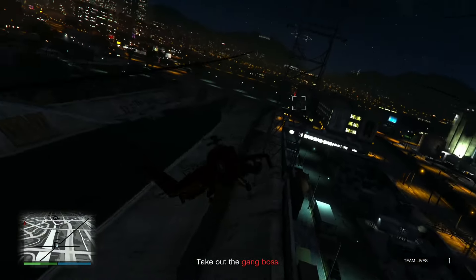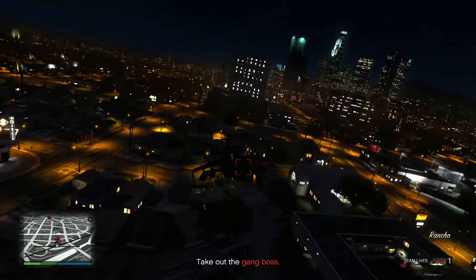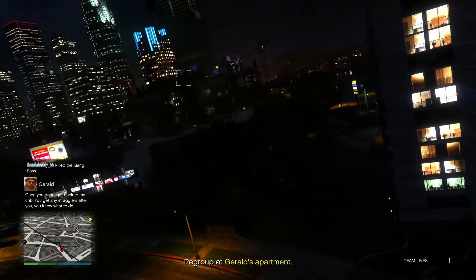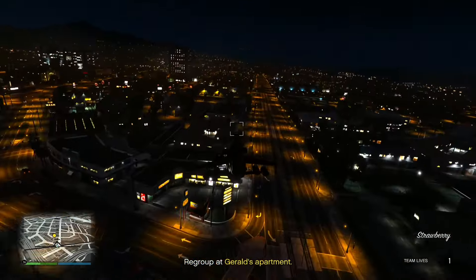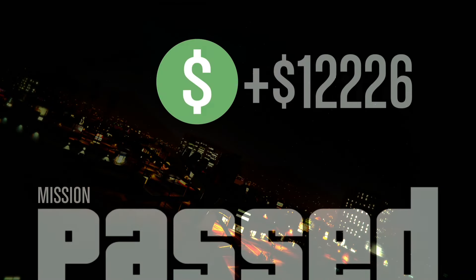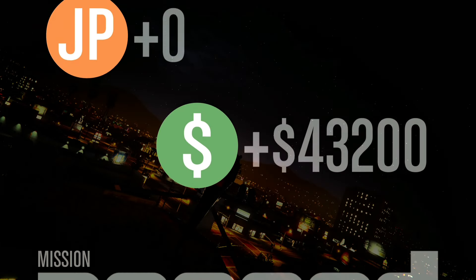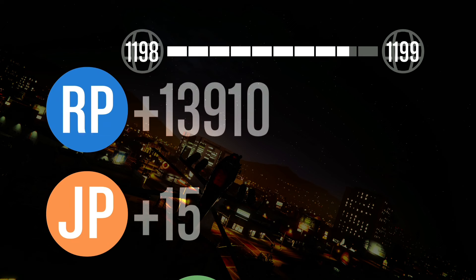After the 5-10 minutes are up, you'll no longer receive RP for destroying these vehicles. At that point, make your way over to the gang boss and take him out. Then fly back to Gerald's apartment — by flying right over the marker you can complete the mission without even landing. If you killed all enemies in the Slaughterhouse and farmed vehicles until RP stopped, that should take about 10-15 minutes. Once you hit the 10-minute mark, you'll be making over 11,000 RP for completing the mission.